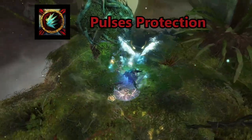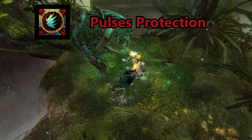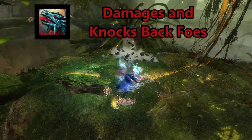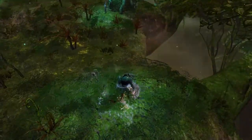The elite skill is Facet of Chaos. When upkept, this pulses protection to nearby allies every few seconds. The active ability, Chaotic Release, summons an Echo of Glint to blast foes away from the Herald, damaging and launching them, while also granting the Herald super speed.